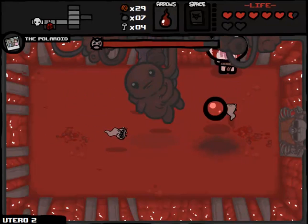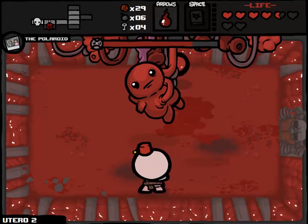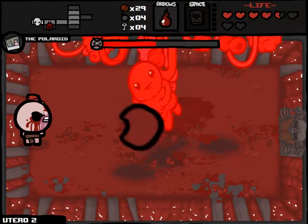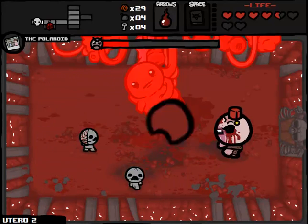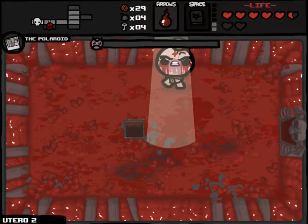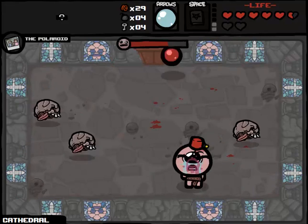Oh my god, I froze my own bomb! That was actually really bad. In freezing my own bomb, it didn't blow up the enemies here, and then I ended up taking damage as a result. That was super weird — I don't know if I've ever seen that happen before. I didn't even know you could freeze your own bomb. We really need to not take very much damage here because we need as much health as possible to carry us through that Isaac fight that's going to be happening very shortly. She's frozen. She's dead. We get a heart which compensates for the one that we lost. We don't just want to beat Isaac — we want to beat Blue Baby, which is going to be a bit more of a stretch.